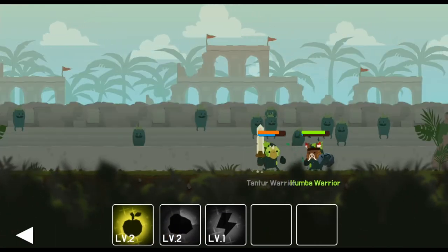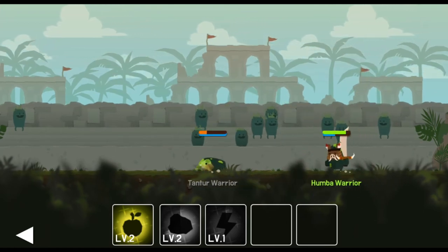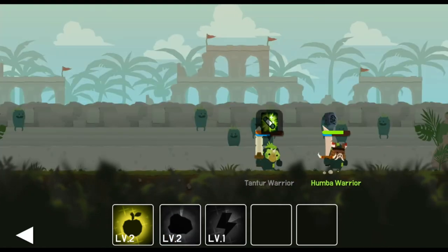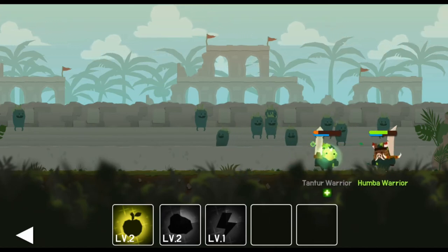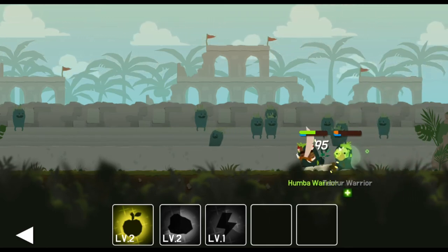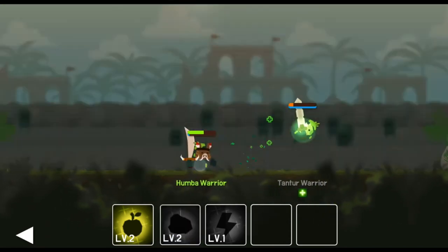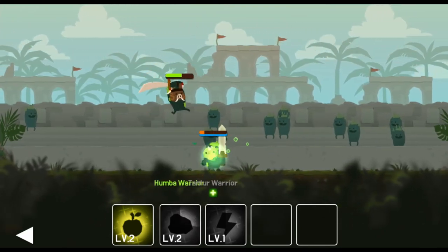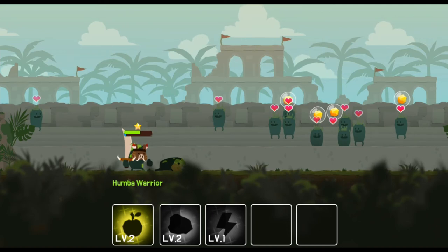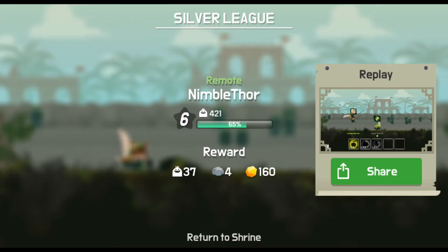We don't want to drop off the apple just yet. Let's zap our guy over here. The leap attack hits for 519 damage — that's amazing! Let's drop off a stone here. He's going to heal up, so we won't let him. Some of these battles can drag out quite a bit when you're fighting against someone with that healing ability. He's healing too much... but there goes a final hit. We've won!